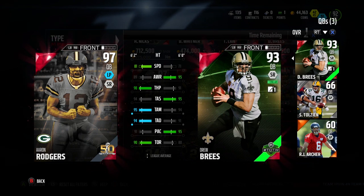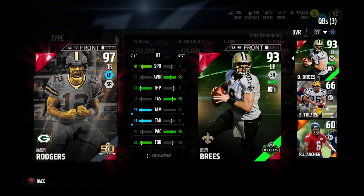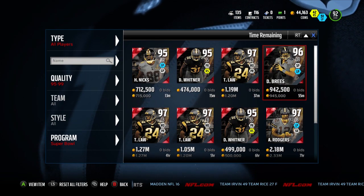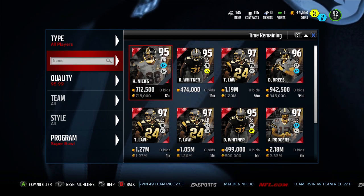Comparing with the 93 Brees, you can see Rodgers is a lot better, but Brees has him beat in awareness, throw short, and play action. So both of these new quarterbacks that came out are looking very nice in Madden, and I'm looking forward to picking up this 96 Brees because he looks very, very good.